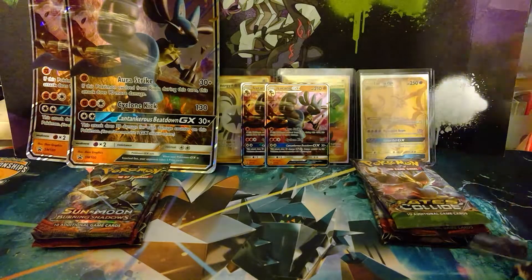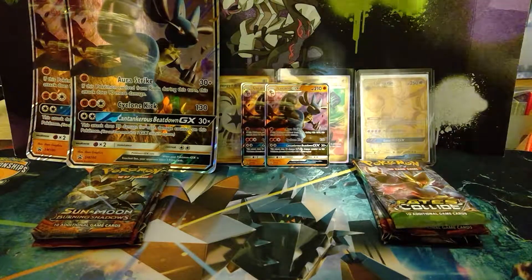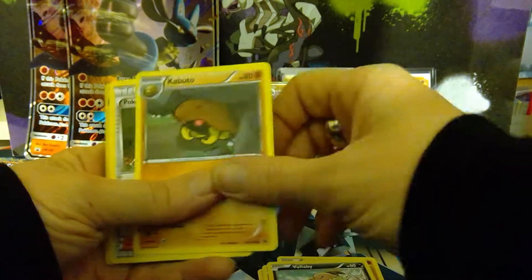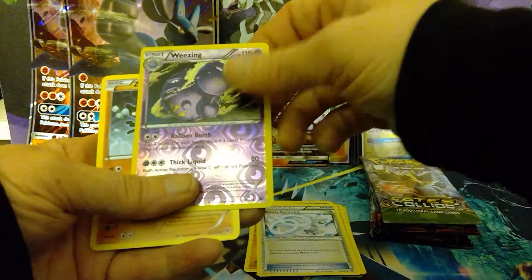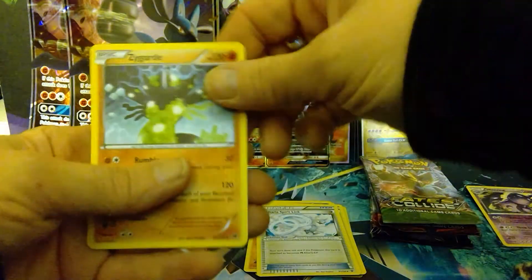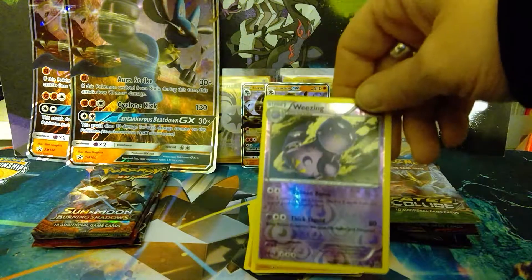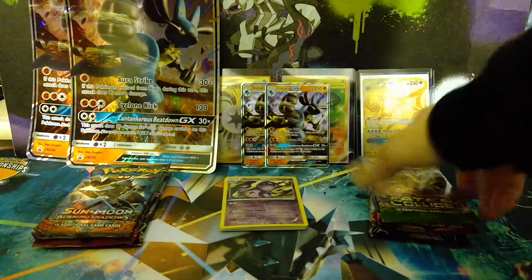This packet is just disintegrating — it's ridiculous. Code card off to the side. Fates Collide Pack 1: Lavitar, Diglett, Spoink, Koffing, Vullaby, Korbut, Pokemon Fan Club, Altaria, Spirit Link, Weezing. Reverse is a Zygarde non-holo rare. I laugh at this because I bought some single-pack Evolution Blisters and this is the promo card that's in there. Let's go Fates Collide again.